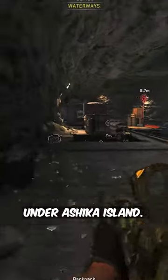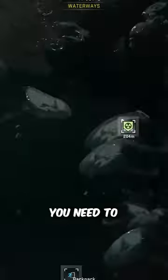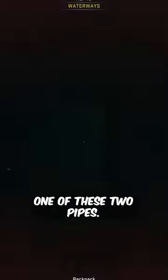Here is how to unlock the secret bunker hidden under Ashika Island. This bunker can be found in the waterways, and to open it, you need to go underwater by the submarine and swim through one of these two pipes.